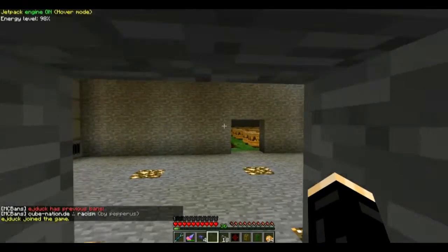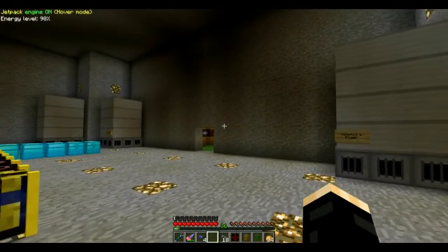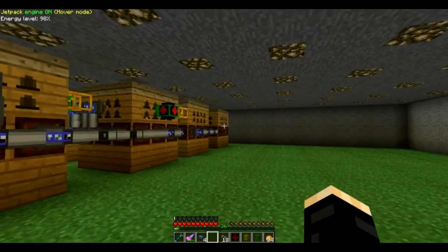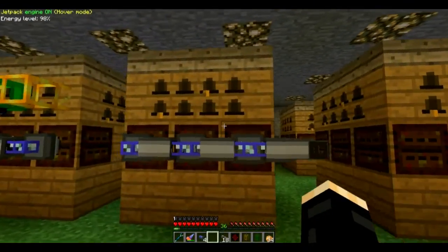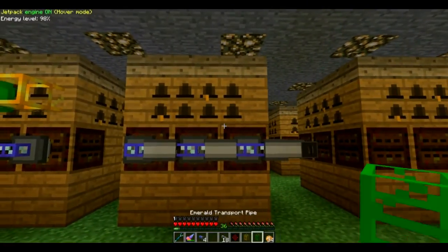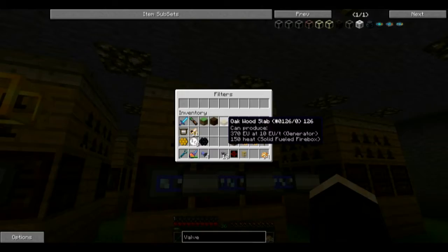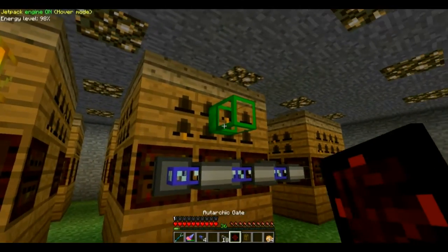Back up we go. Now the trick here is the princesses — the ME network seems to not recognize the princesses when they come out, so we need another way of getting the princesses out. That's where the emerald pipe comes into play. We're gonna go ahead and put the unanalyzed princesses into the emerald pipe's filters.